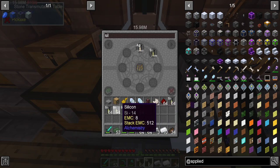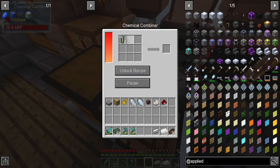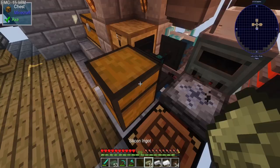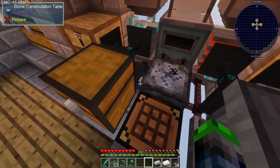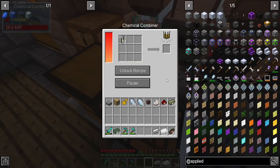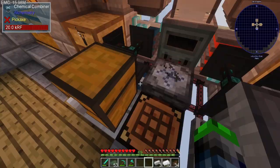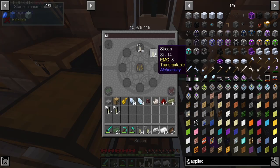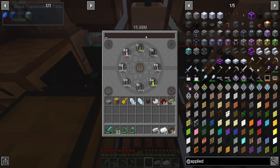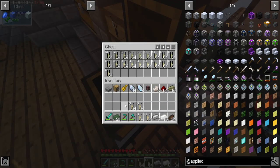Let's see - we have one, two, three, four, five, six, seven, eight, so we need 16 of the other stuff. Silicone dioxide - it's a one-to-two ratio. And then we need 16 stacks of oxygen: one, two, three, four, five, six, seven, eight, nine, ten, eleven, twelve, thirteen, fourteen, fifteen, sixteen - and that will give us the amount we desire.